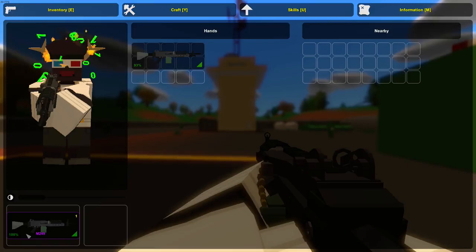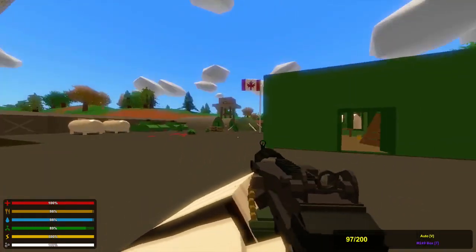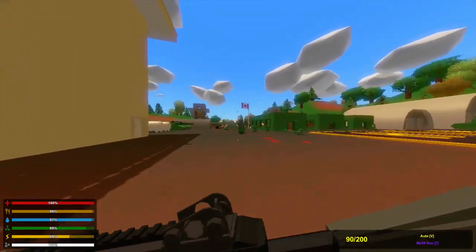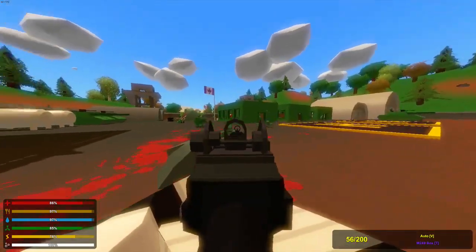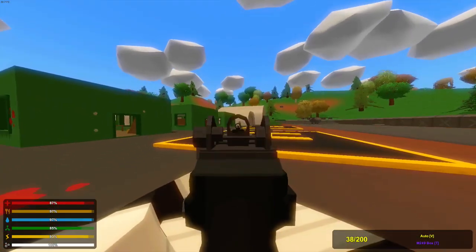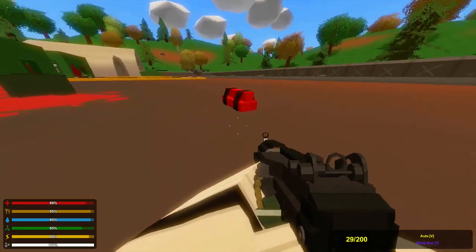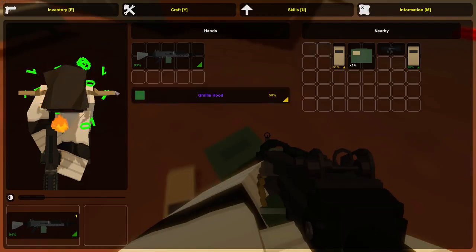Okay guys, here we have the last gun — the M249. Let's test it out. It's just auto, but I can fire it semi-style. Oh there's a mega zombie — I was not ready for this. He's down! Only half a clip, oh my gosh, what a gun. Let's check out what gear he dropped. That's like the worst mega zombie drop — just a Ghillie Hood. Still, what a gun.